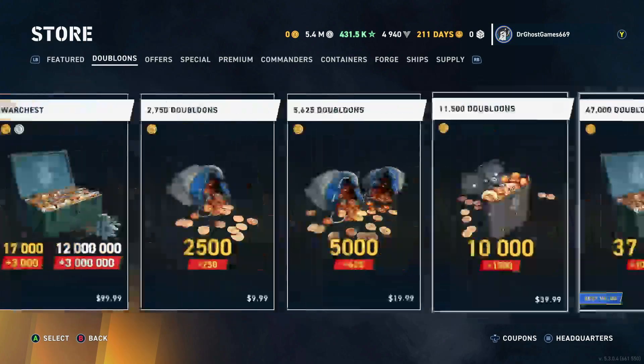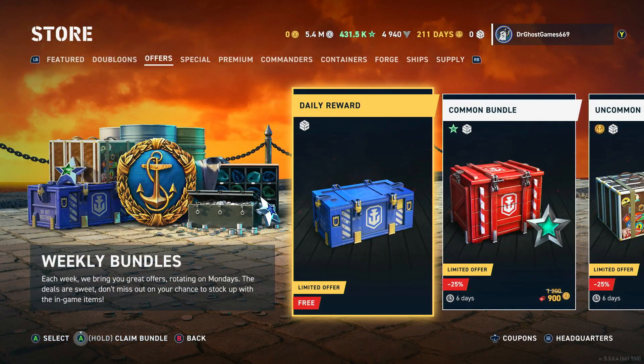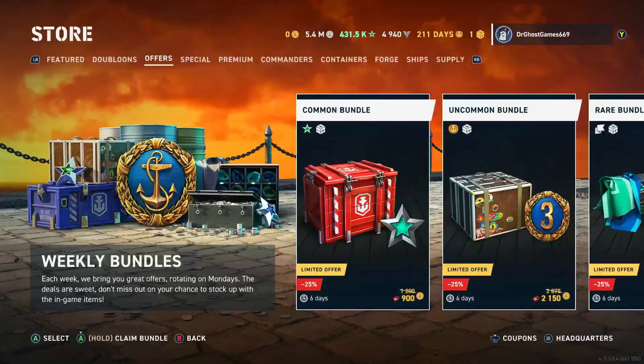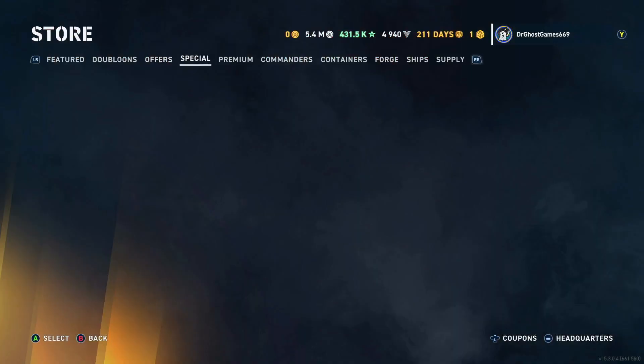Anything in the doubloons tab? Nope. Anything in the offers? Obviously my free crate — we'll grab that while we're here. Nothing else of interest.